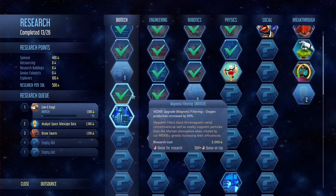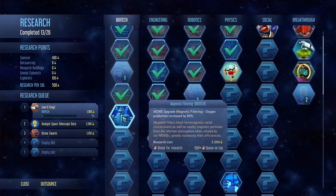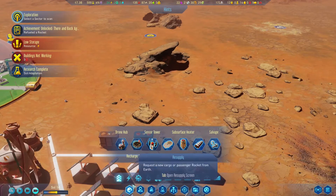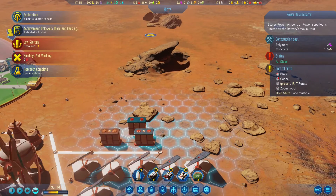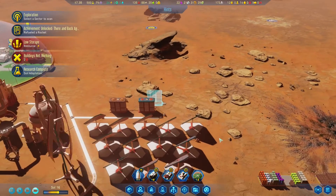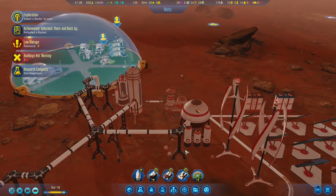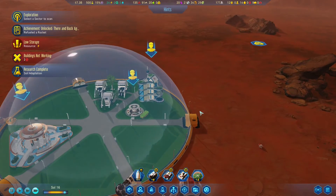Research complete — Soil Adaptation. You can now build a farm. That was like perfect timing. These are charging up right now. We should probably place one more — that'd probably be a good idea. Let's place that right there. We are maxed out on fuel, so we could instantly refuel the rocket once it comes here. So we definitely don't need any more fuel refineries because we're good on fuel right now.